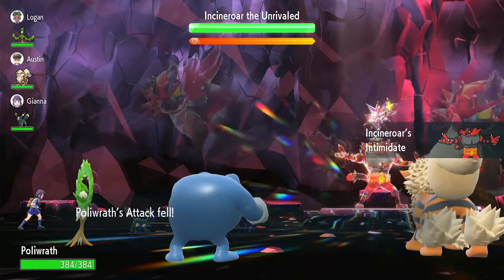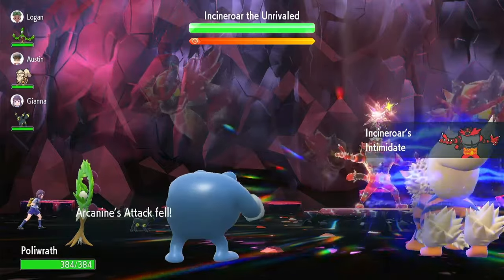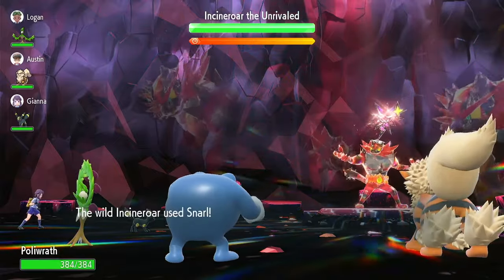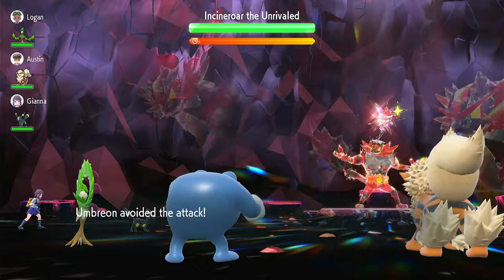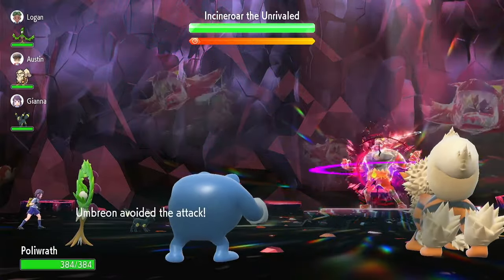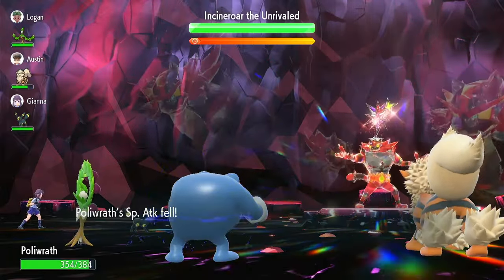So the Intimidate onto Incineroar from Arcanine, and then Incineroar Intimidates us — but it doesn't actually matter since we're not going to Belly Drum until later. Here comes the Snarl — it misses, it misses. Those are actually special attackers, so that's probably good that it missed them.